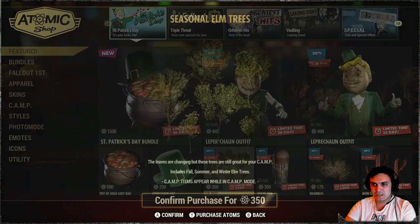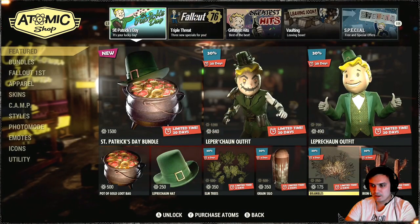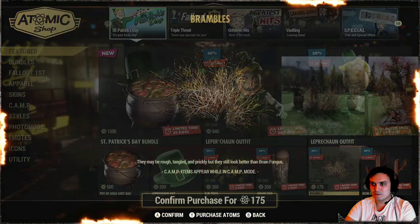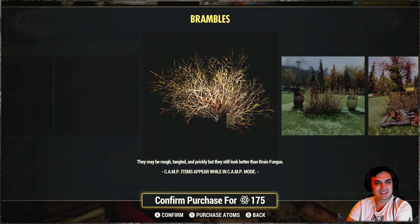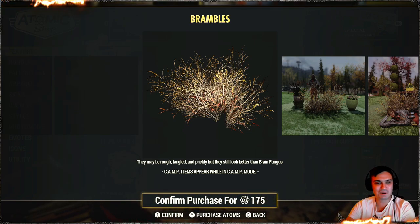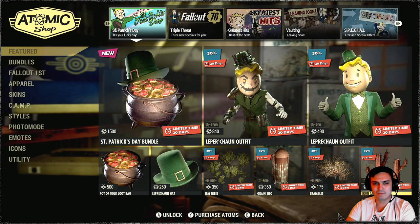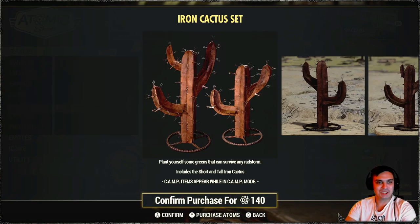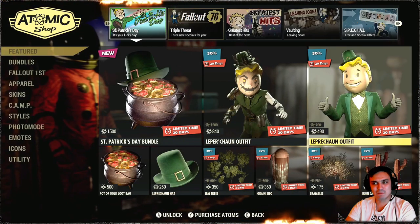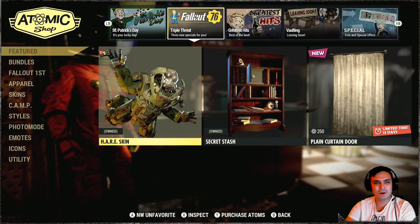Then we got Elm Trees. We've got Grain Silo with a 30% discount. Brambles — a bush. By the way, I think someone tested it back in the day and this thing was pretty cool in Nuclear Winter. I don't know if that's a thing now. You can build a whole bunch of bushes and just hide in them. I haven't played Nuclear Winter for a long time.